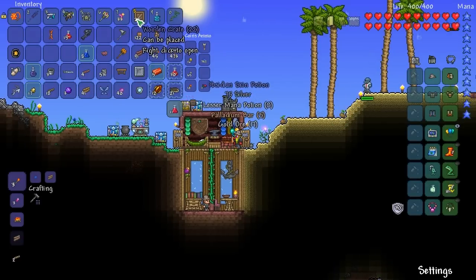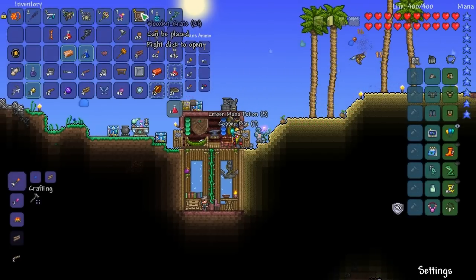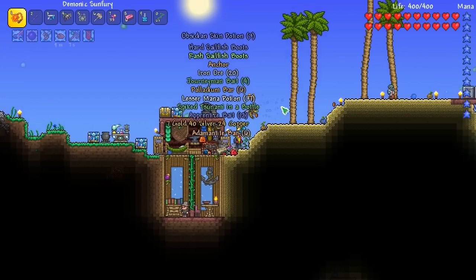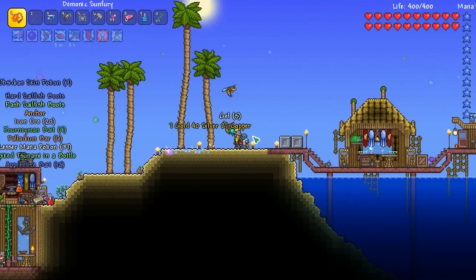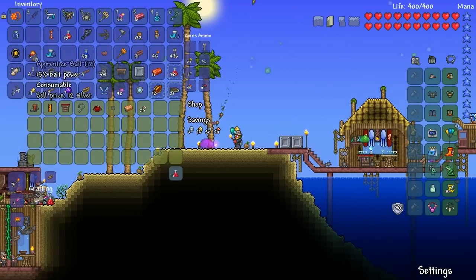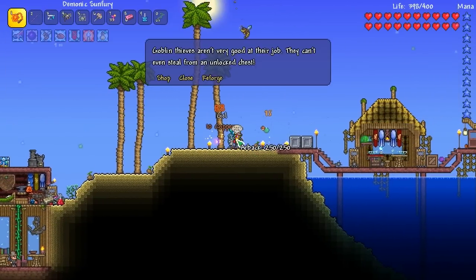This is the best. Let's open up all this — we got palladium, we got copper. I think we're good. Can I sell you some copper, some iron ore? Spike Tsunami in a bottle? Get out of here.